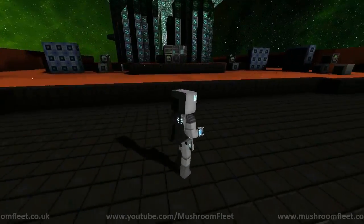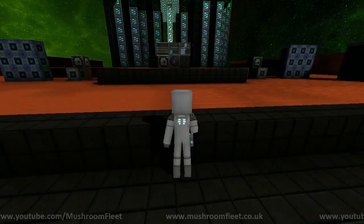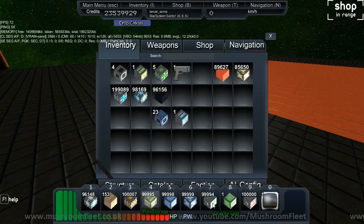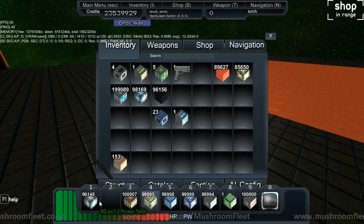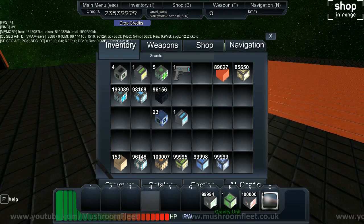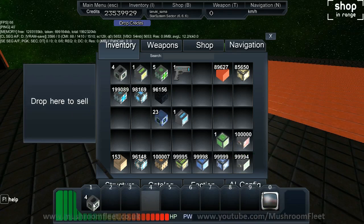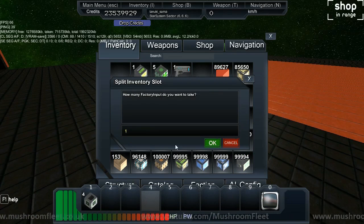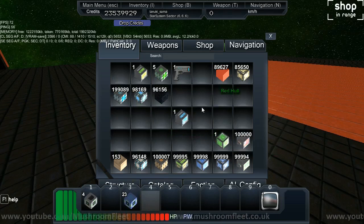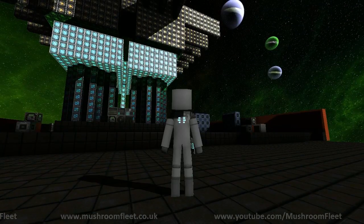This is the station I've created for this tutorial. There's a whole bunch of stuff here we're going to go through, and we'll actually build one of these first so you know what we're dealing with. The first thing you're going to need is a factory input. Let's clear out the hotbar so we don't confuse things. You're also going to need a factory enhancer.